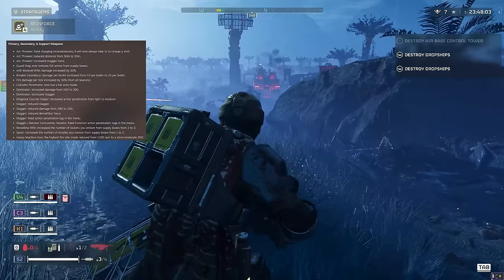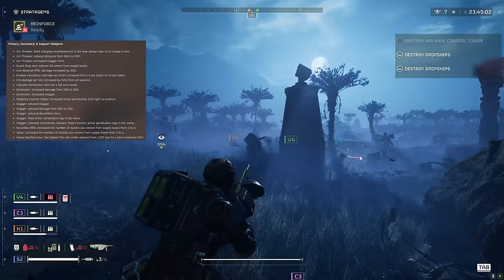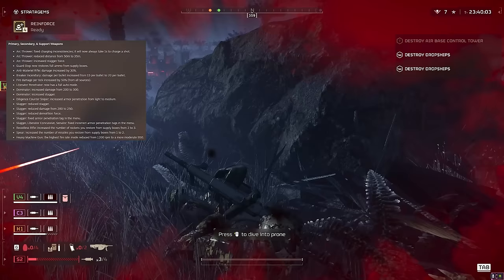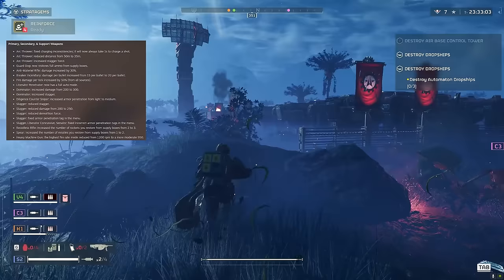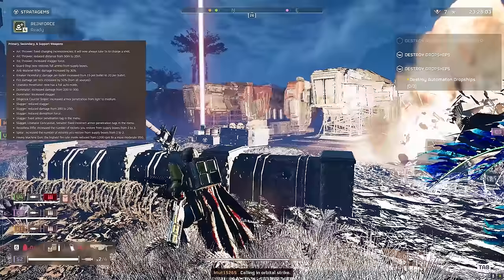Liberator Penetrator — probably one of the worst primary weapons — but now it has a full auto mode. It's probably worth checking out because it has medium armor penetration and maybe there's a stealth buff in there. Full auto mode — that's okay.